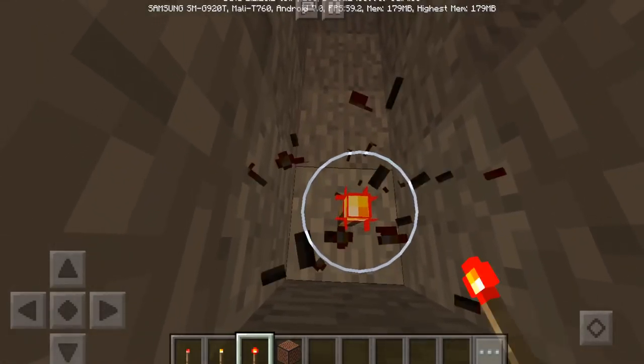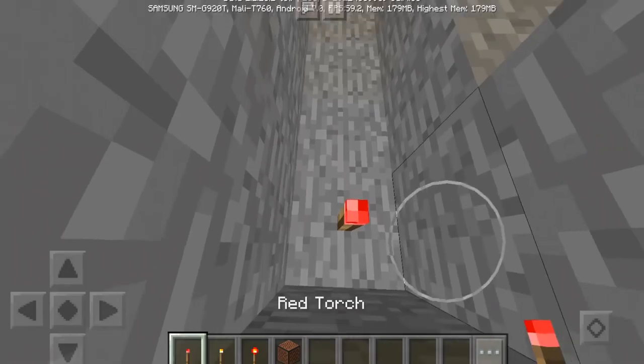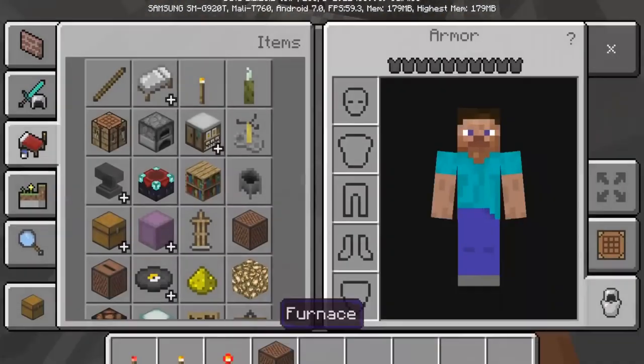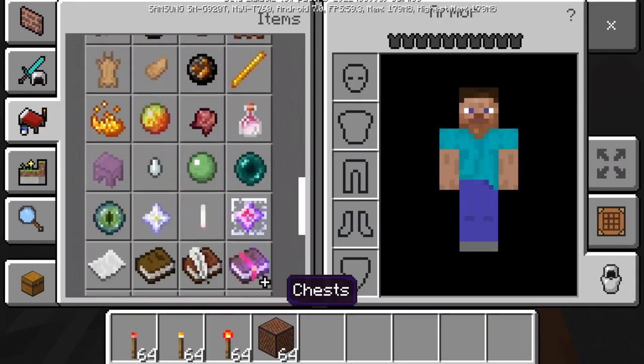For the redstone torch it's about this dim — it's pretty dim. And for the red torch it's about the normal torch's brightness. So for the last tests, two more tests left.